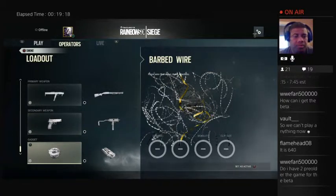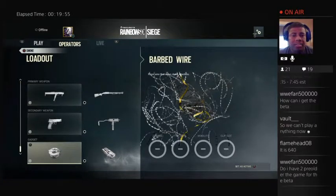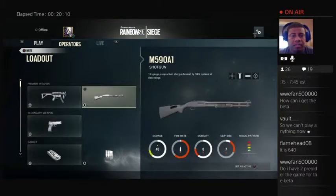Do I have to pre-order the game for the beta? You can pre-order it, but the beta's only from Monday until the end of today. I don't know if you pre-order it now — like, go to GameStop and pre-order it. You'll get the beta code and then you can get on it tonight. But this is the last day for it. So if you're going to pre-order it, put five bucks down, pre-order it and get the beta code and get on. It ain't going to be shown again until December 12th when it comes out.